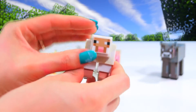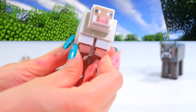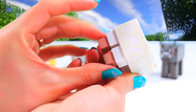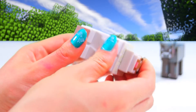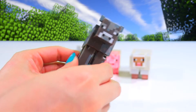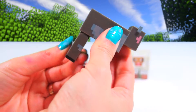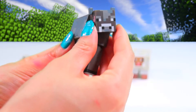Here's the sheep. Turning head as well. His legs click in and out — also the back legs — and they go up and down as well, that's interesting. Lastly, we have the cow. All four of his legs slightly move and his head turns.